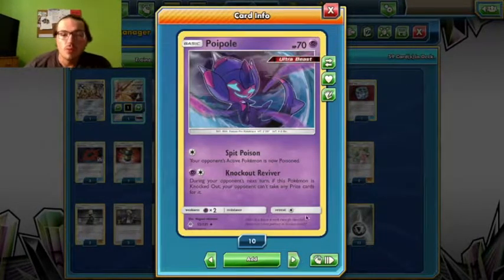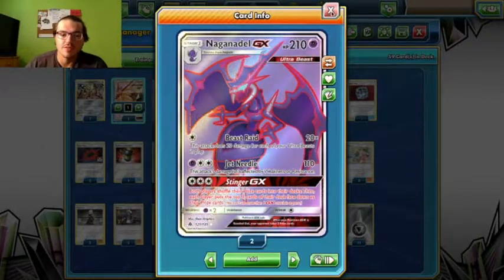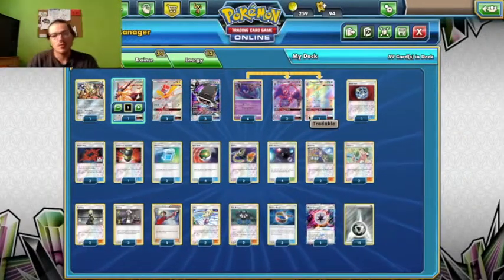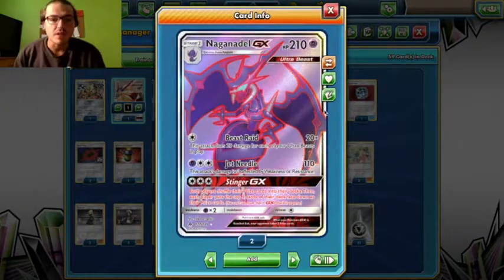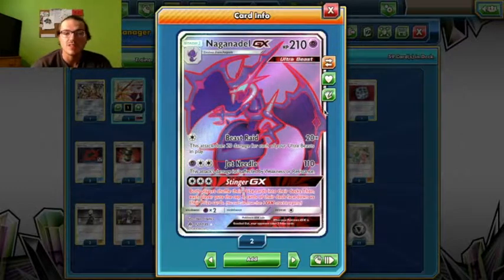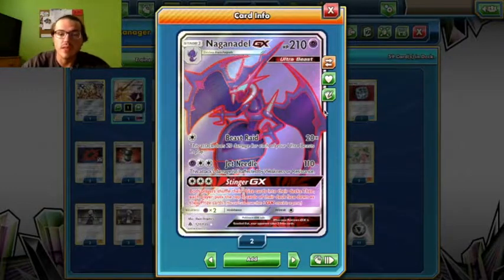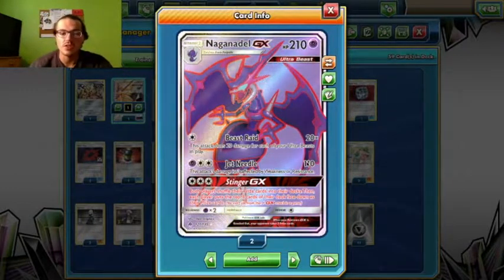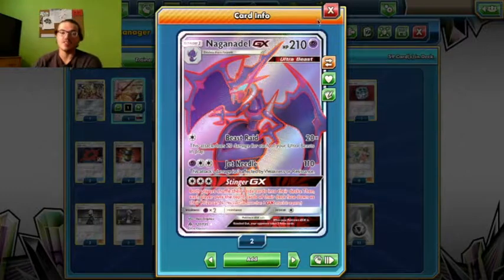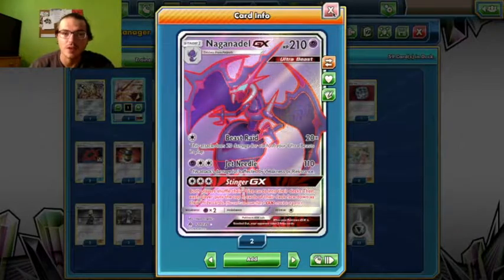Then we have 4 Poipoles and 3 Naganadels. Beast Raid for a Colorless Energy does 20 damage times the amount of Ultra Beasts you have in play. So sitting there with a full bench, you're doing 120 damage easily for 1 Colorless Energy. This deck is good — I've played it at league a couple times and yeah, it's hard to stop.